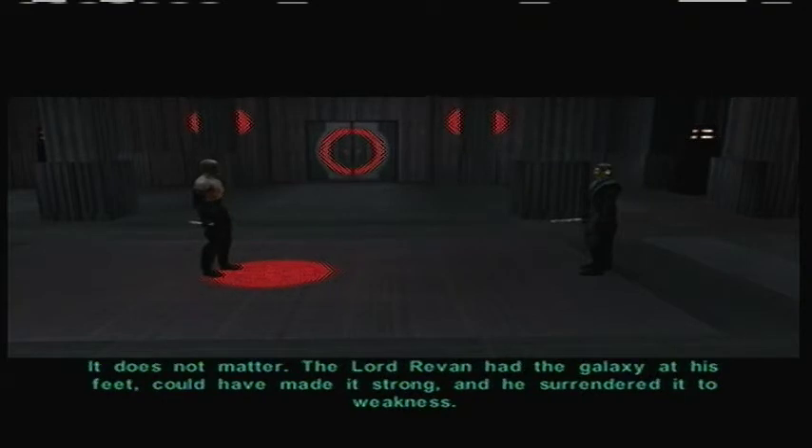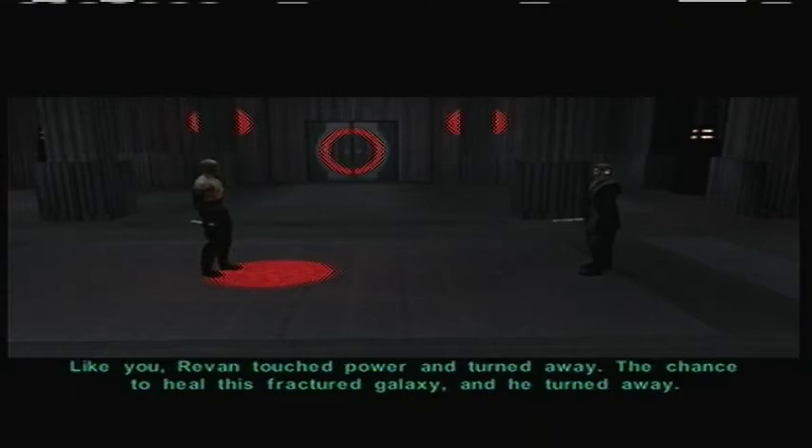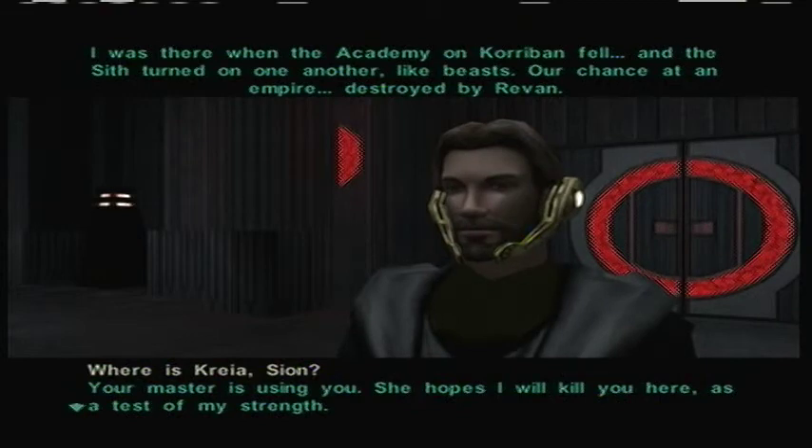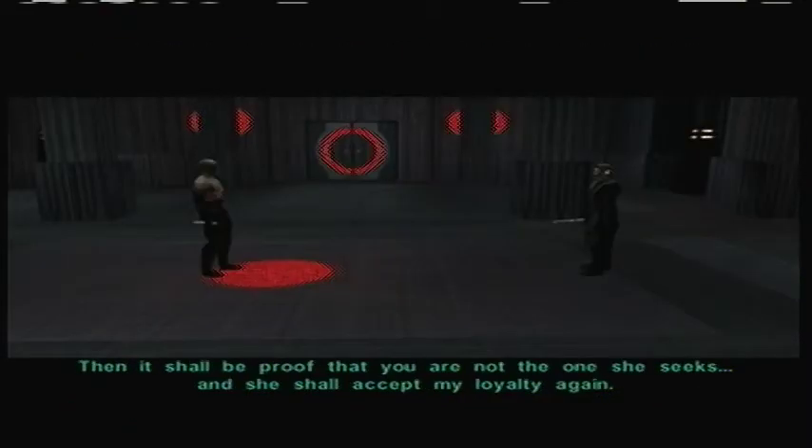It does not matter. Lord Revan had the galaxy at his feet, could have made it strong, and he surrendered it to weakness. Like you, Revan touched power and turned away — the chance to heal this fractured galaxy, and he turned away. I was there when the academy on Korriban fell, and the Sith turned on one another like beasts. Our chance at an empire, destroyed by Revan. Then it shall be proof that you are not the one she seeks, and she shall accept my loyalty again.